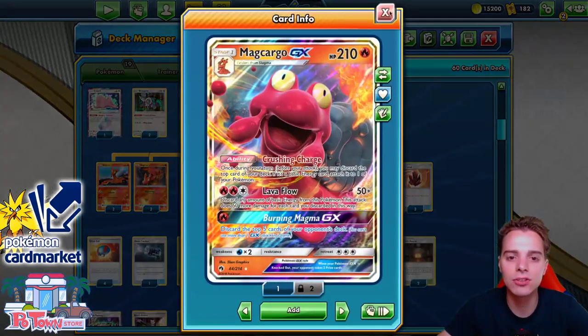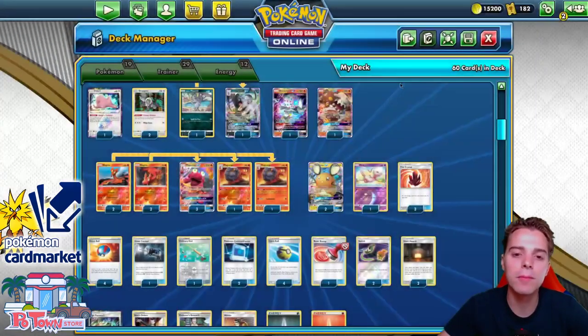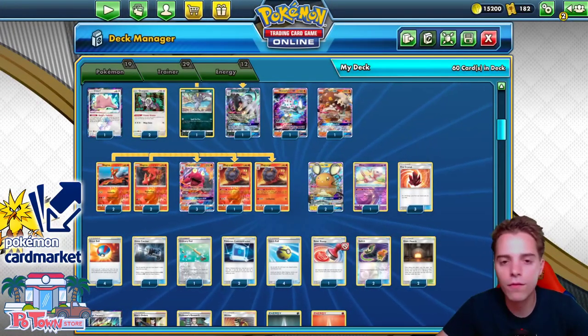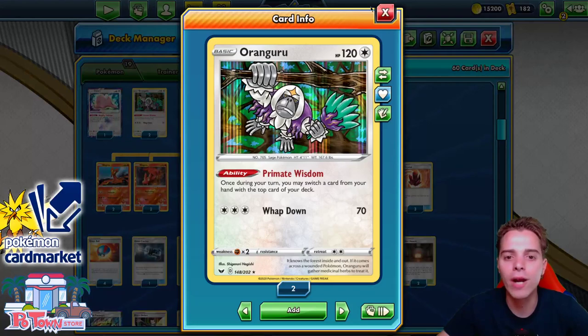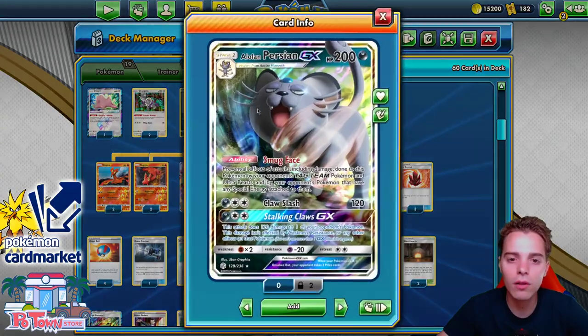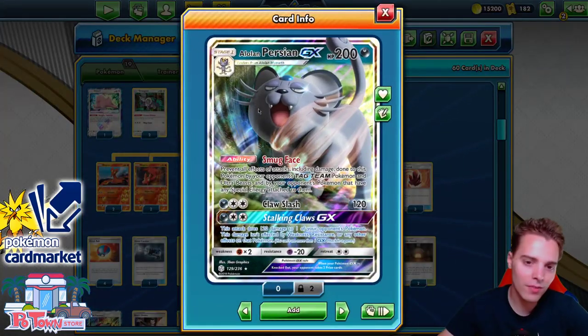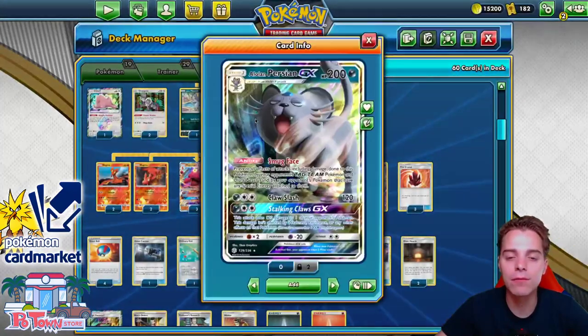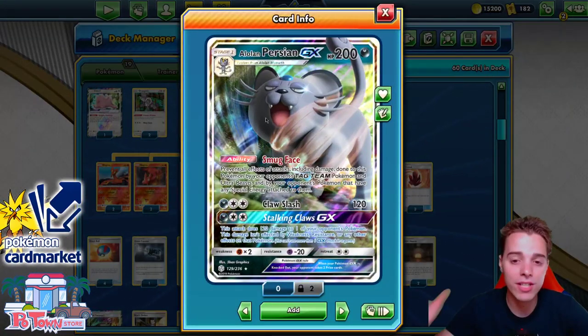If we accelerate those energies thanks to Makargo's Crushing Charge we're gonna be able to do that. Also with the help of Smooth Over we can select one card from our deck and put it on top, and then Oranguru can draw that out - very nice combination. There's also Alolan Persian GX in here, a 1-1 line, as well as a Ditto.